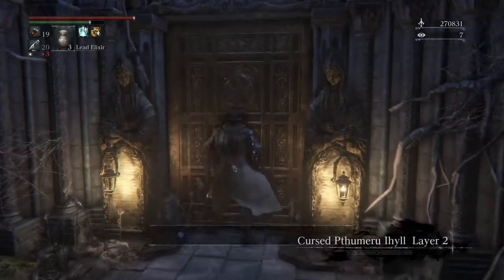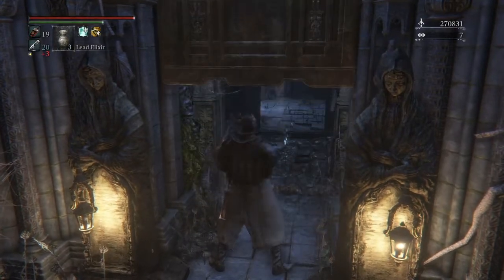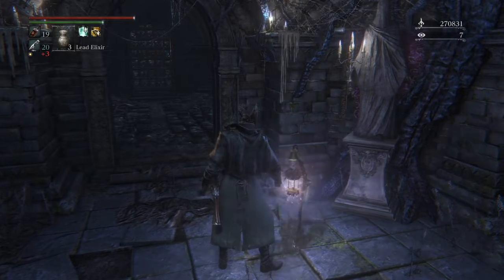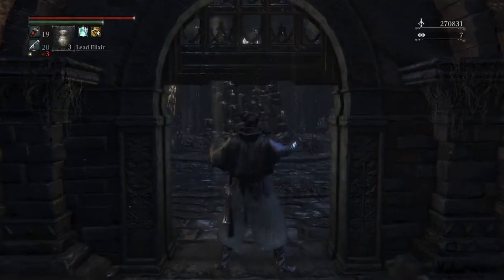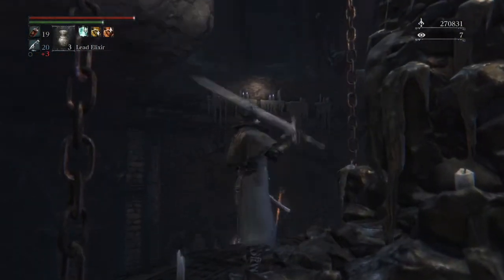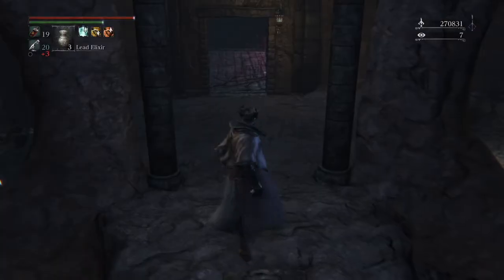Layer two is still pretty straightforward. You want to go up an elevator and then into a room with those mad things that spawn from the witch, like in the Witch of Hemwick boss fight. It's pretty annoying, so I usually use an Old Hunter's bone or an elixir here to go invisible.